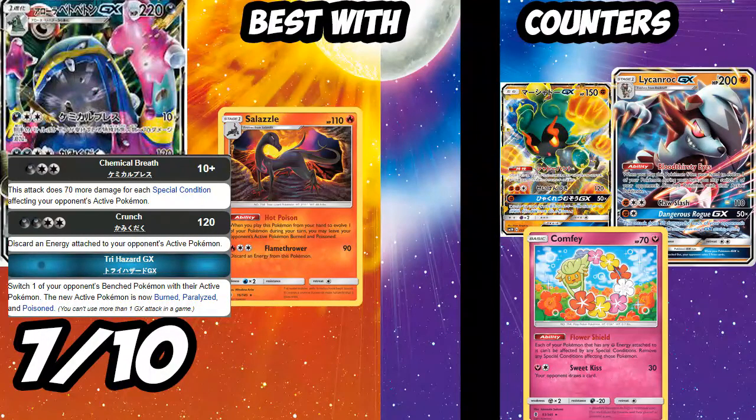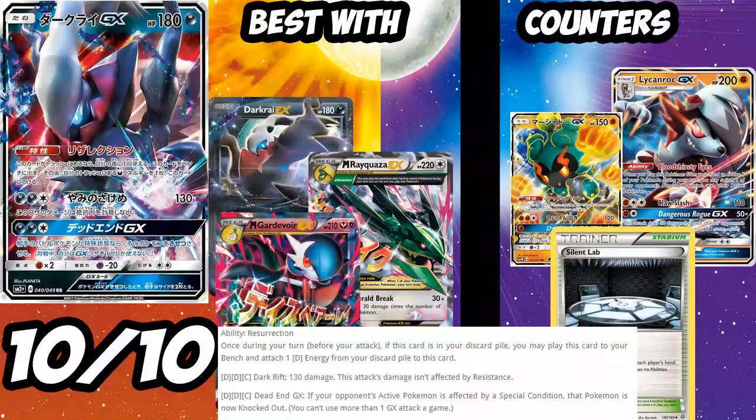You can also combo Alolan Muk with Alolan Grimer from Sun and Moon to disrupt Koko and Lele. Crunch for four is weak but you probably won't need it. Tri Hazard GX is the first GX attack requiring no energy — it switches a bench Pokémon with your opponent's active and inflicts burn, paralysis, and poison — but with so many switching cards like Acerola, Olympia, Switch, and Escape Rope, I don't think it's great. Muk's biggest counters are Fighting types like Lycanroc and Marshadow, and Comfey shuts it down since Gardevoir is Dark resistant. I'll give it a 7 out of 10.